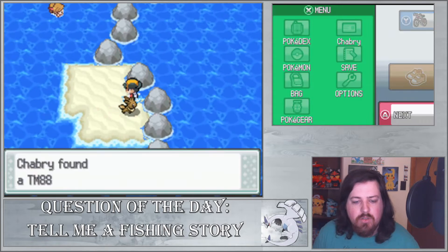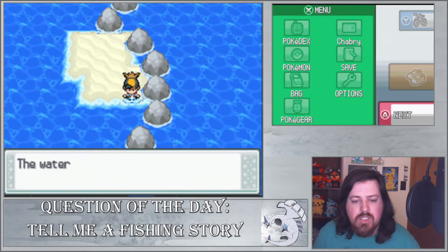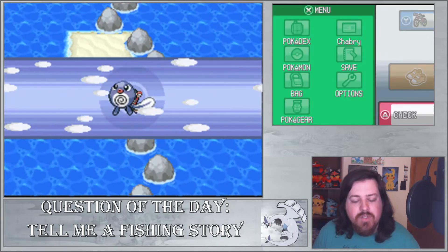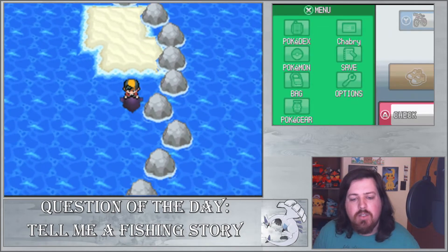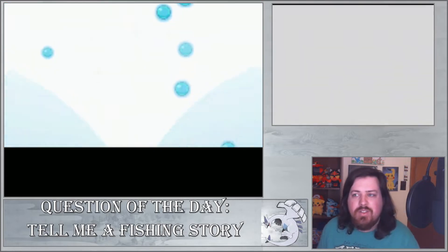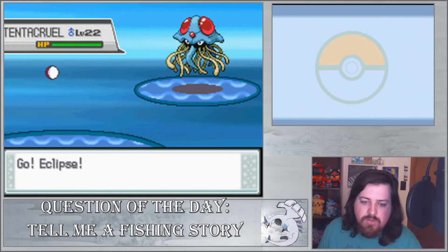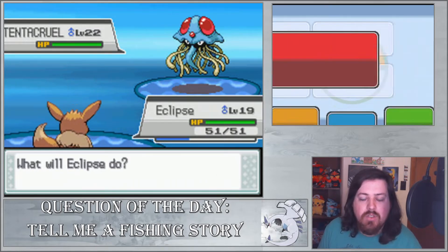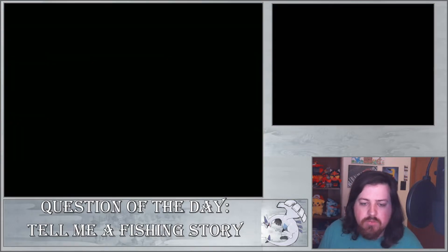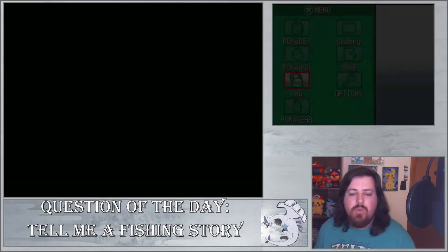You can grab this item real quick — TM for Pluck. I could teach that to Zephyr, but there's another Flying type move we'll have to get soon, so I'm not going to worry about Pluck. And of course there's going to be a lot of wild Pokémon here — there's Tentacool everywhere. That's like a commonality across different generations.